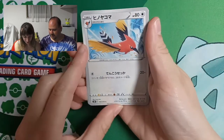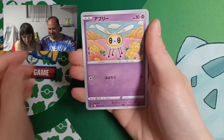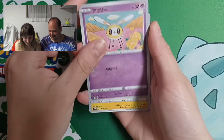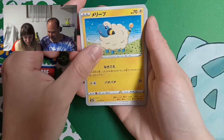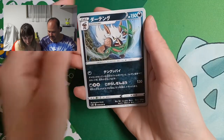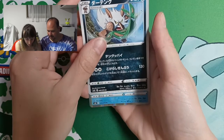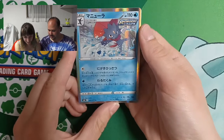We have Fletchlinder! And then this is Rillaboom — now it's Cinderace! A beautiful Mareep! And this is Siftri! And you have another holo — Weavile! Cool!